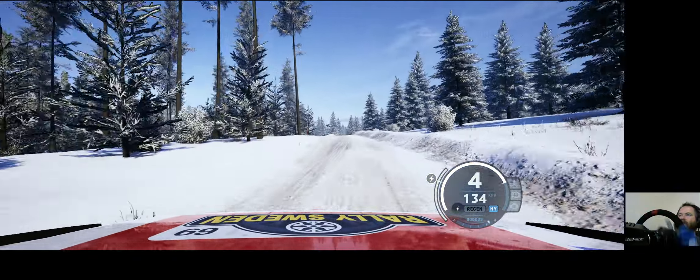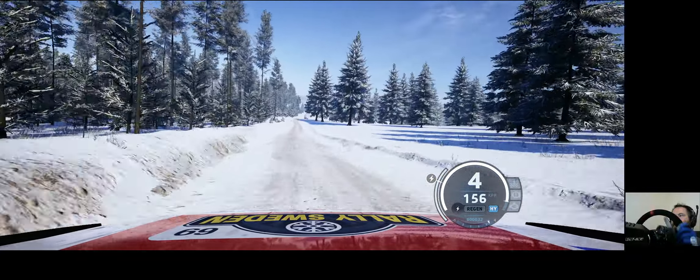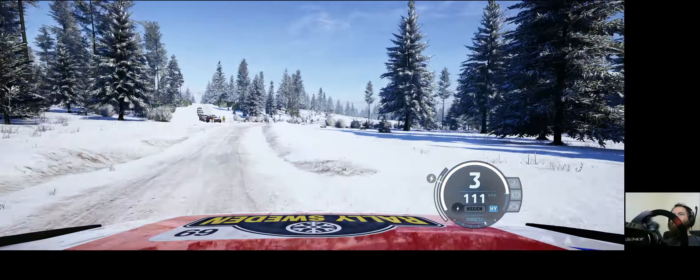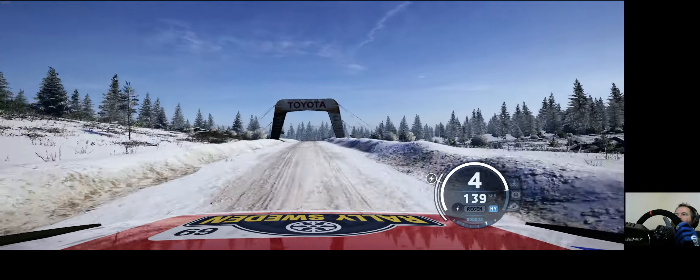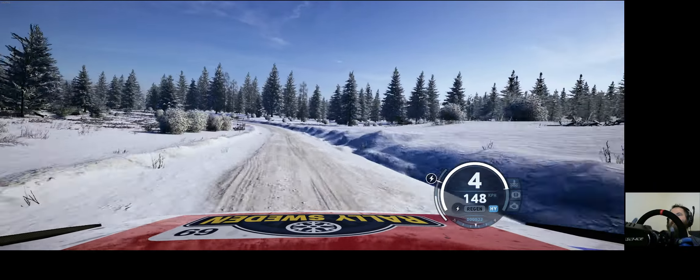140. Slowing. 6 right to the crest, tightens, 3, pass junction. 120. Long crest, 60. Slight right to the crest, 50. Late 4 left and 5 left, opens. 50.